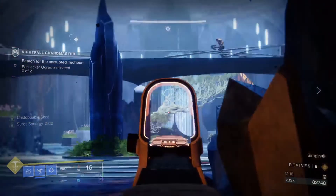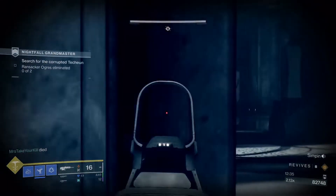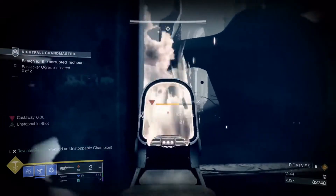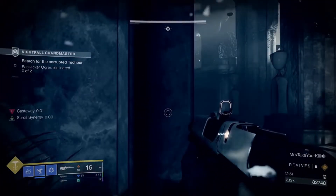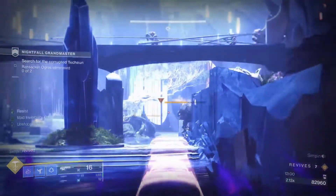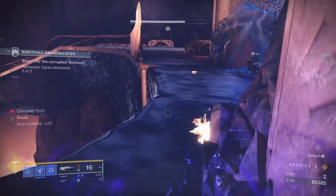Kill the unstoppable ogre in the first room, then get teleported back and deal with the two unstoppable Phalanxes, which will still run to the stairs. When we get teleported back the second time, I aim down sights with my scout rifle and both champions are just making a run for those stairs. Kill all the champions, then it's up to you: kill the Castaway ogre to stay locked in the normal realm, or kill the normal ogre to get locked in the Castaway Realm. Without an invisible Hunter I highly recommend staying in the normal realm, as the Castaway Realm has Shriekers.